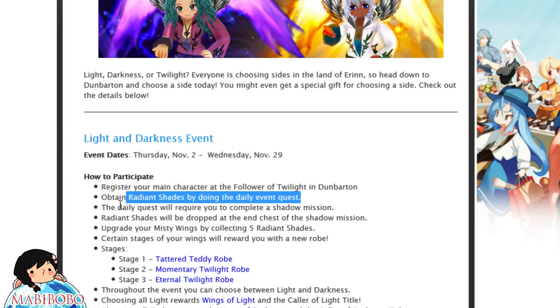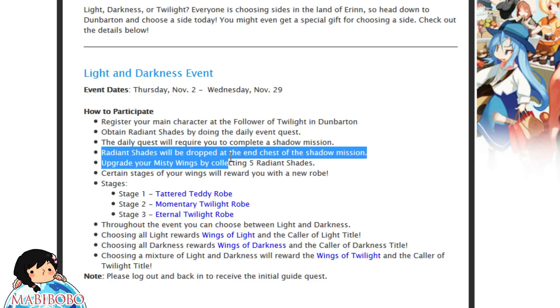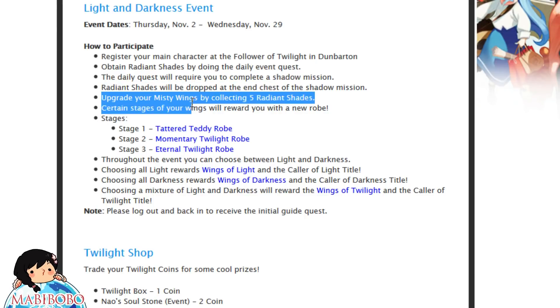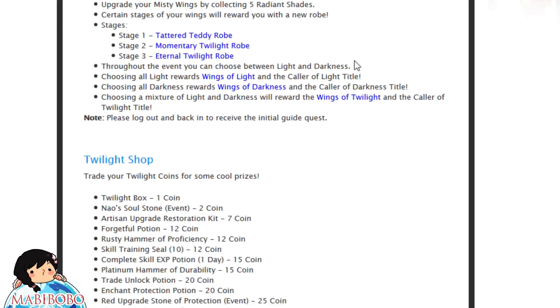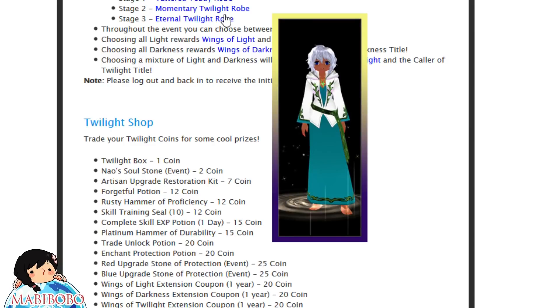You get a pair of starter wings. With the starter wings you're gonna have to do a daily quest which requires you to finish a shadow mission — any shadow mission really. And once you finish a shadow mission, there will be radiant shades that drop at the end chest. You will need to pick it up, and once you do that you need to get at least five. Turn them into the guy and you'll get a robe, and you'll get another robe for your next stage, and then your last stage will be another robe.